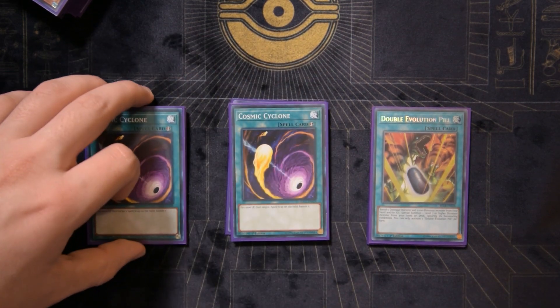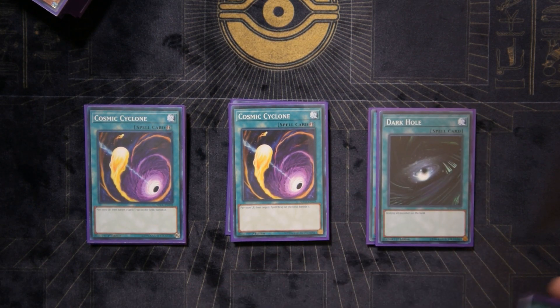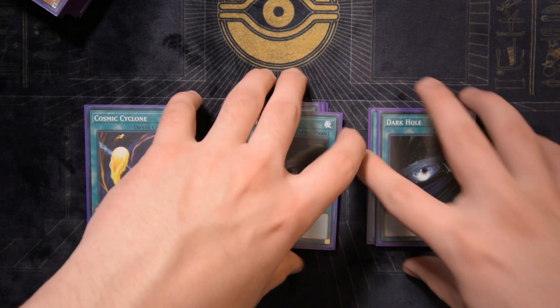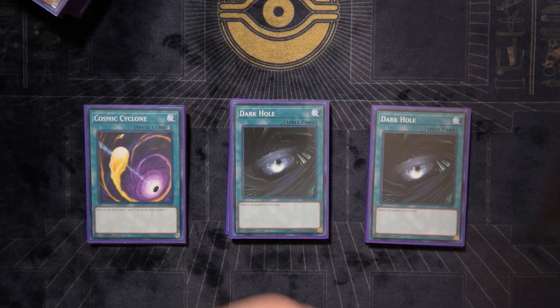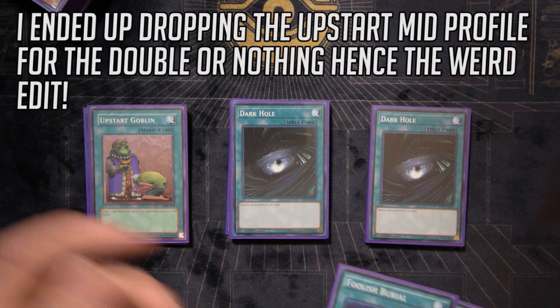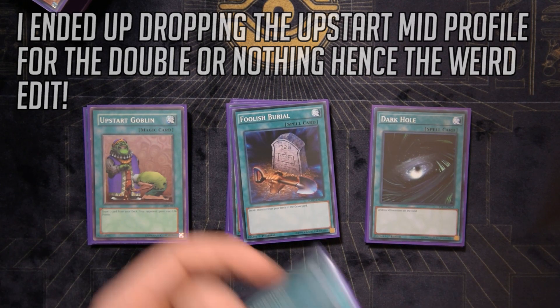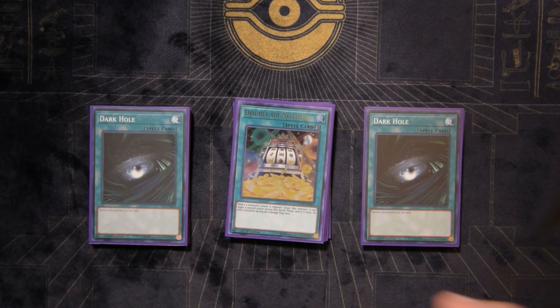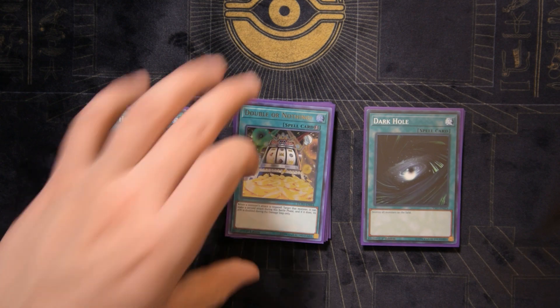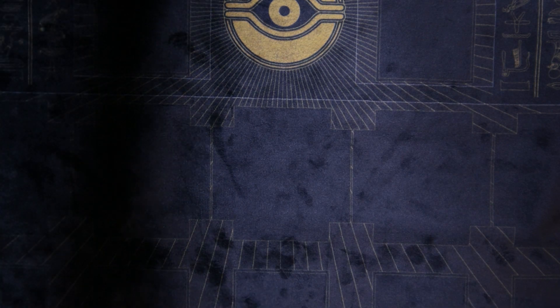Two Cosmic Cyclone for back row hate — I preferred it over Twin Twisters because Cosmic Cyclone has its merits against rogue matchups this deck may struggle with. Two Dark Hole to open up the field for the OTK while triggering baby dino effects. One Upstart Goblin — this could literally be a third Dark Hole if you prefer. One Foolish Burial, one Terraforming, and one Double or Nothing because we have a solid rank four toolbox, and that card can sometimes win the game outright.